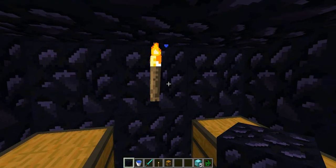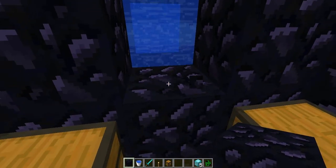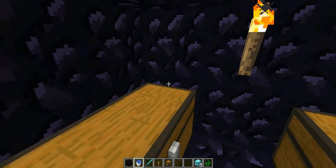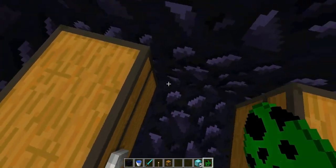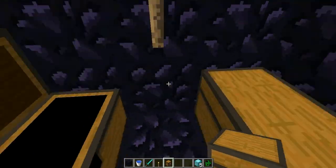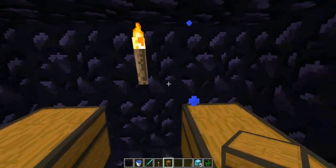It's quite easy to actually glitch in — they can just throw an enderpearl through there and they'll be able to get in. So once they're in, cause we have creeper eggs on the server, they can just put a creeper egg in, or they can just open the chests.